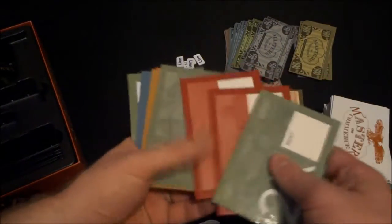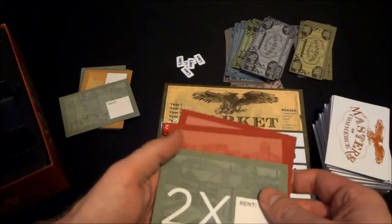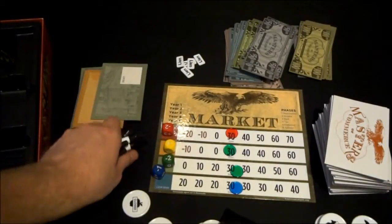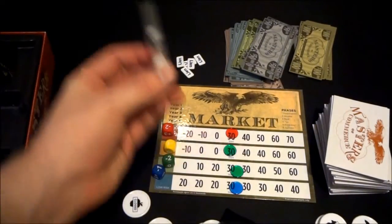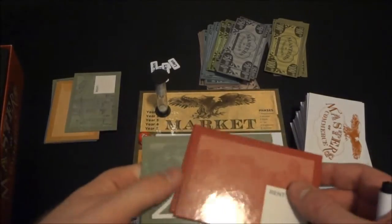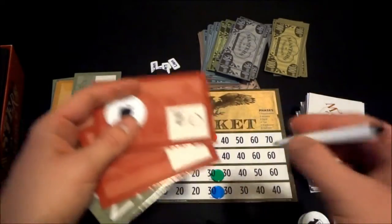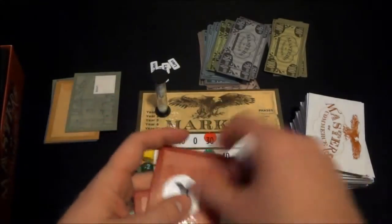A landlord may have properties face up in front of them, and merchants are vying to pay rent and use those properties. The game also comes with a cool insert, markers for each landlord, and a two-minute timer — this is all real time. Normally I'm not a huge fan of real time, but in this game it is perfect. Every round you flip the timer, and everybody starts shouting and trying to get onto properties. A merchant might offer 20 bucks for a property, then another merchant outbids at 25, and the landlord can swap the chip and lock in the new deal.